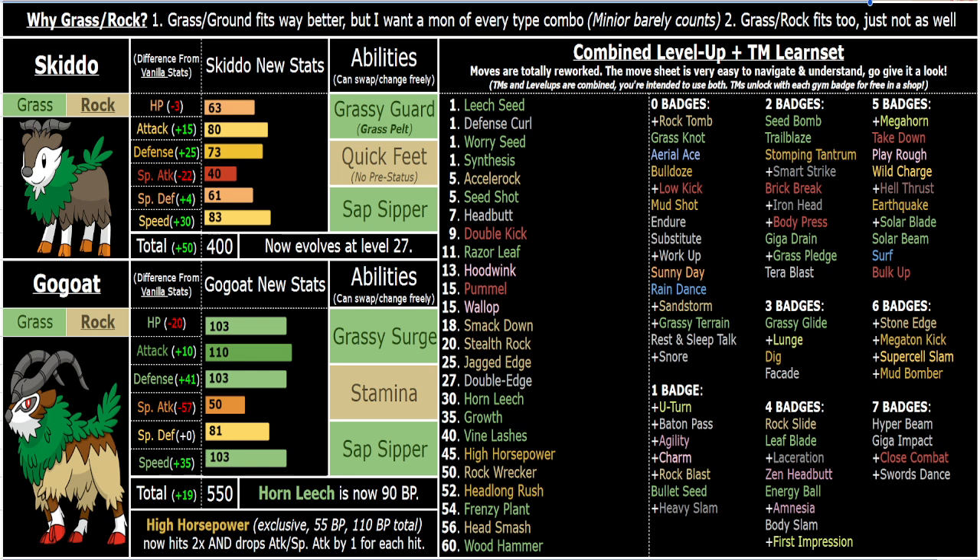It's not really designed to be spamming Stamina, but you definitely can. You've got Body Press, Amnesia, Synthesis and Leech Seed — all of which play really nicely with Stamina. And Horn Leech as well.